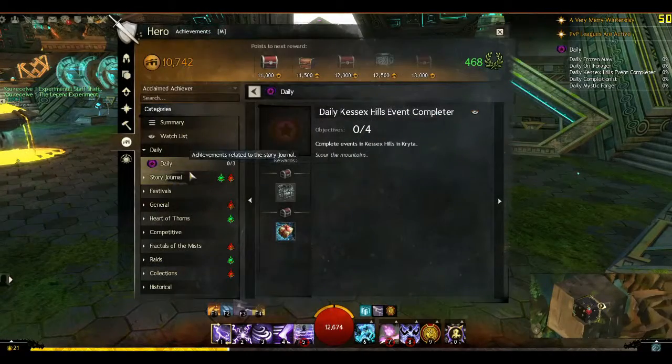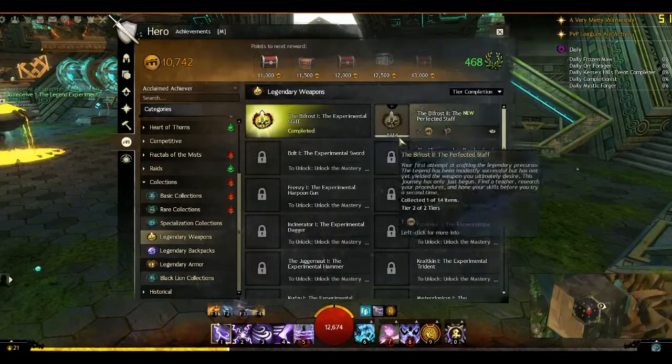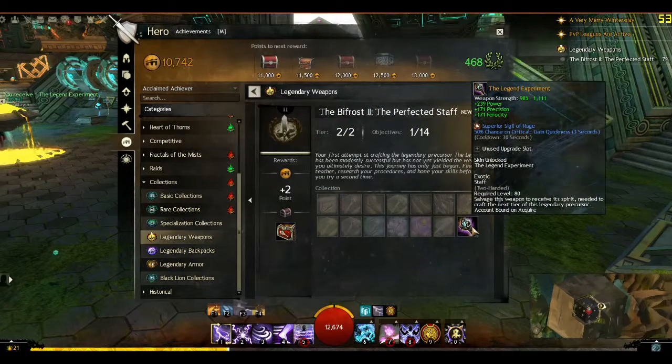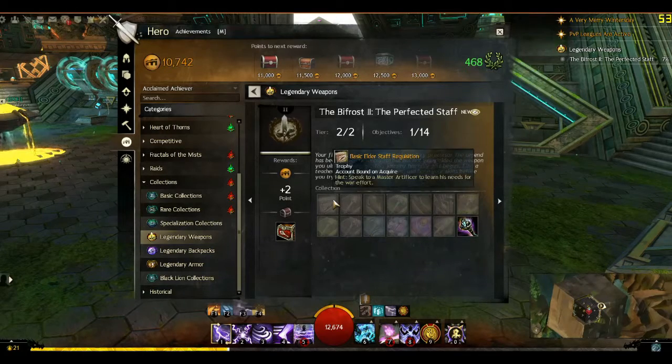Let's look at our collections again — Legendary Weapons — and there it is: the Bifrost II. We already have one of them, the Legend Experiment. You actually need to salvage this weapon to receive its spirit to craft the next tier of the legendary precursor. It's Berserker stats, which is interesting — I think the real legendary is actually Soldiers. Don't quote me on that, I could be wrong, but I thought all precursor weapons were Soldiers.